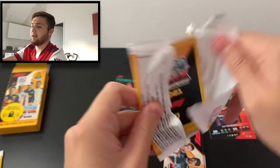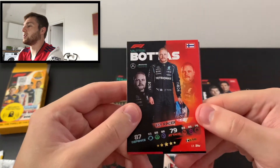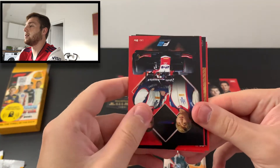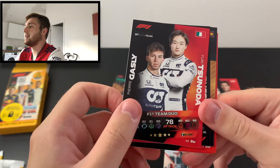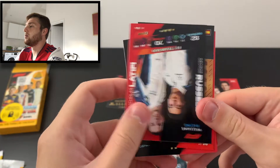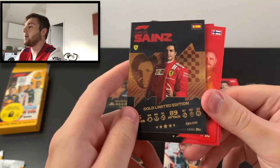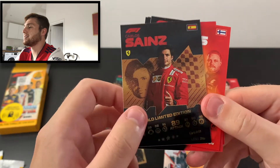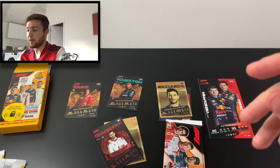Let's get our Sainz Gold Limited Edition straight away. Look at that — we've got Bottas F1 racer, Oscar Piastri F2 racer, the Trident badge, Tsunoda and Gasly F1 Team Duo, George Russell and Latifi F1 Team Duo, and we've got Carlos Sainz Gold Limited Edition: 86 defence, 89 attack. Brilliant stuff — two limited editions in this opening, not bad at all.